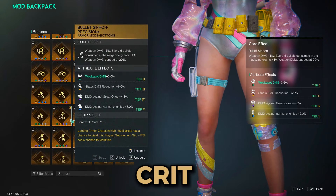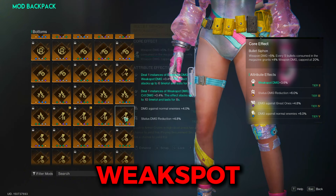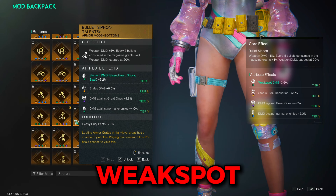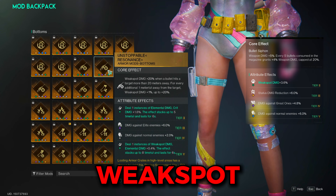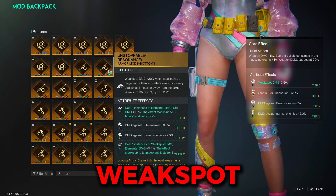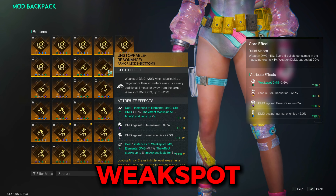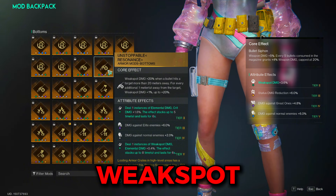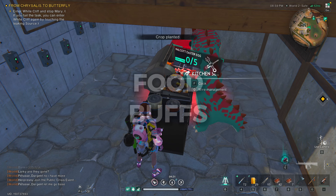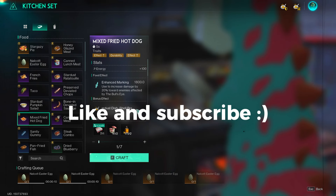For pants on the crit build, run either deadshot or bullet siphon, using the same reasoning as the other mods. For the weak spot build, your pretty much only option is bullet siphon for the weapon damage increase. Although you can make unstoppable work if you're shooting long range and still hitting shots — such as against the forsaken giant — it doesn't have much other use for this gun.